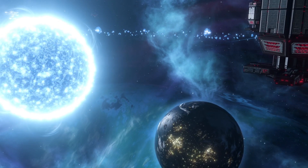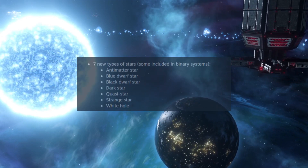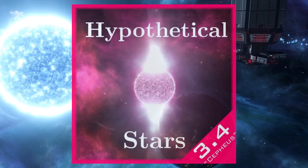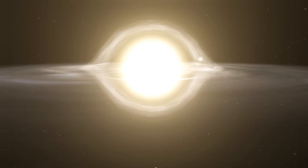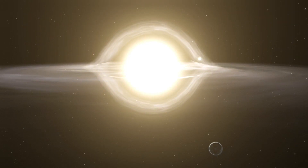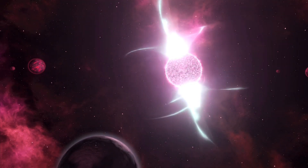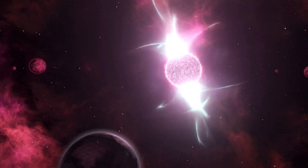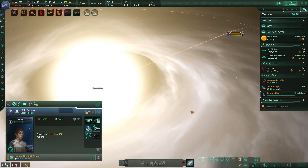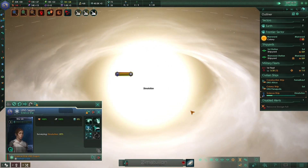The first mod on the list is Hypothetical Stars by Nuvilas. It is a really simple one — it adds 7 new types of stars that are hypothetical objects not yet confirmed by science. With this mod you will now be able to find white holes, which are basically the complete opposite of black holes, meaning they cannot be entered from the outside, although energy, matter, light and information can escape from them. You can also find strange stars which consist of strange quarks, and many new hypothetical stars. I really like this mod because even though it's mostly cosmetic, it's still able to spark your interest while exploring the galaxy, and I like its unique concept.